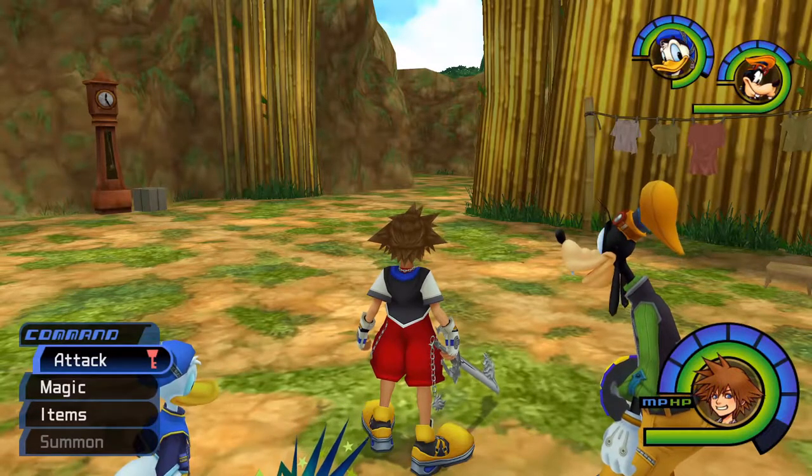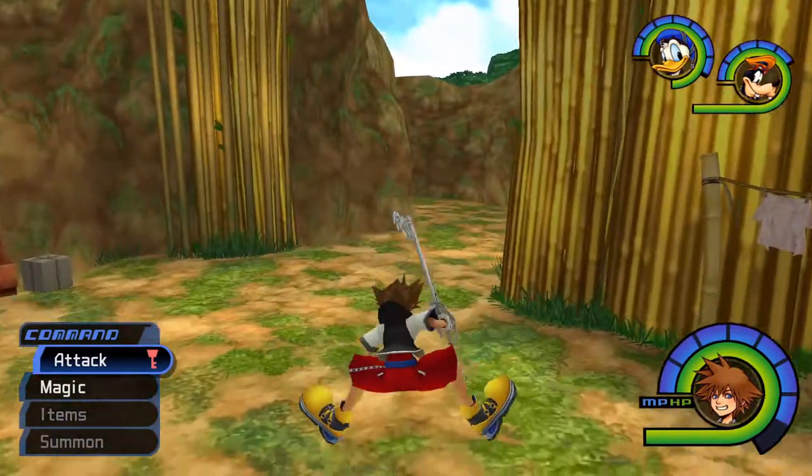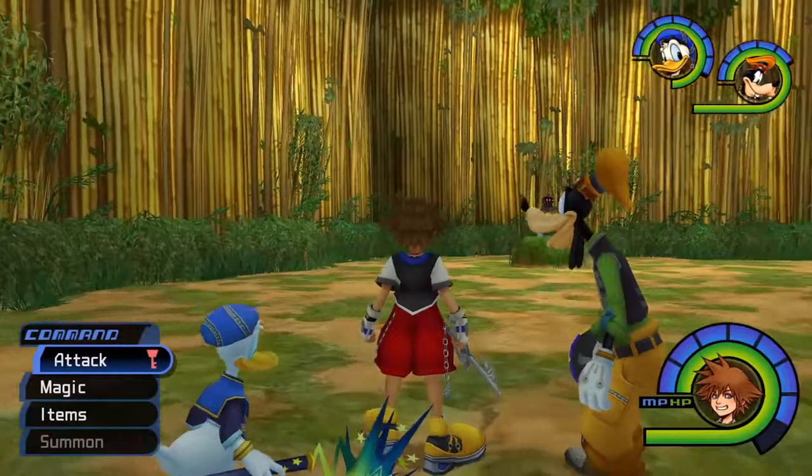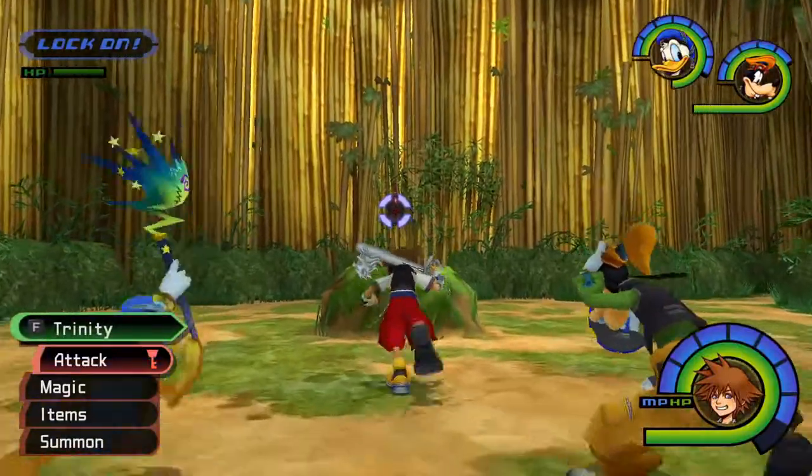Hey everyone, welcome to a quick guide on how to get the lightning stone in Kingdom Hearts 1. We're in the deep jungle here and you basically want to just go to the bamboo thicket, and you can see the special heartless has spawned here.